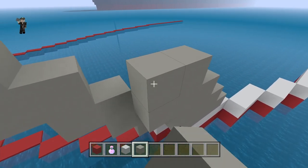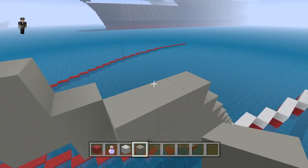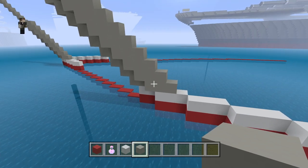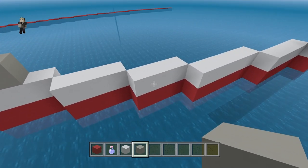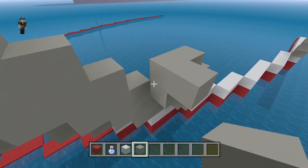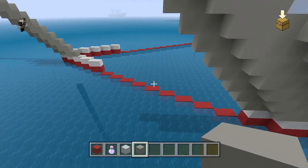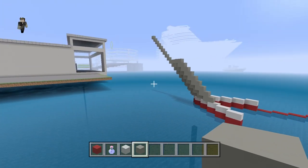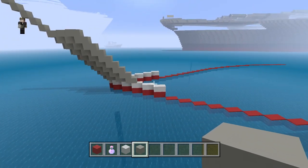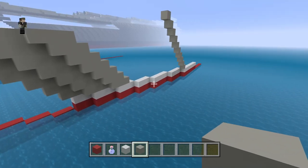I'm pretty sure the way I'm explaining this makes absolutely no sense, but since you can see what I'm doing, it's probably easier to be a visual learner than a verbal learner. Watching what I'm doing, you're probably already getting the gist of how this works. Since we have three sets of threes, just keep repeating the stair setup with three blocks in a row, stacking them up following the same pattern as the tip of the bow. From the tip all the way until you get to the curve, it's going to be the same pattern as long as you keep doing the two-block setup. You mainly need to know how to do the tip, get the sides going, and get the curve to flow.